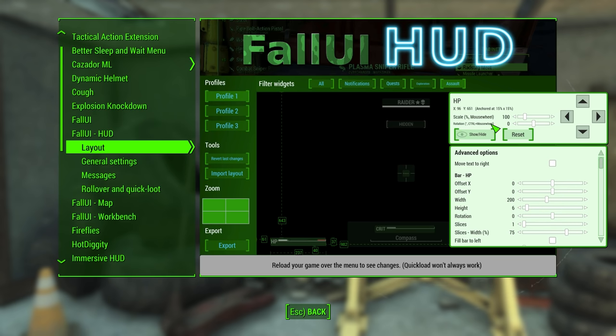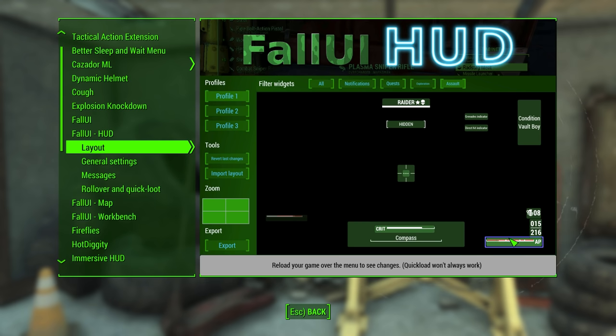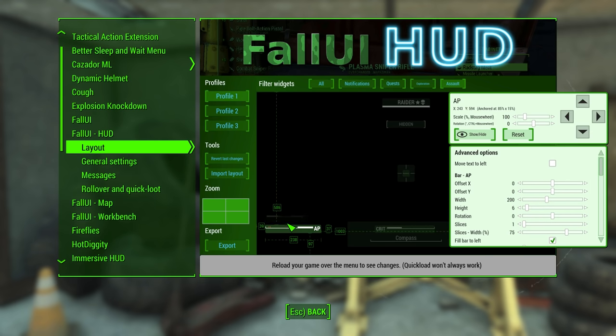Do you want no HUD? You could do that. Do you want certain aspects of your HUD to look bigger, smaller, or just outright different? You could do that. You could change the color. You could just move the position of certain things. And this is all really easy to follow and use thanks to the in-game UI that ships with this one.